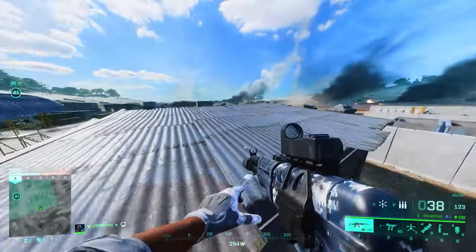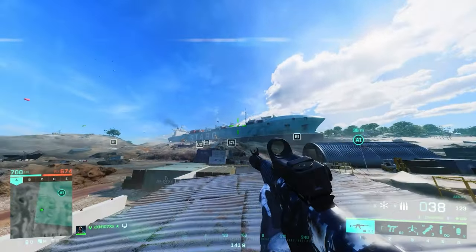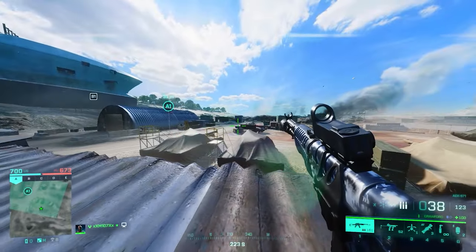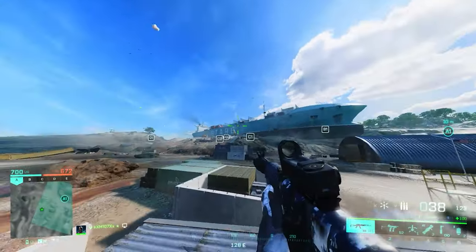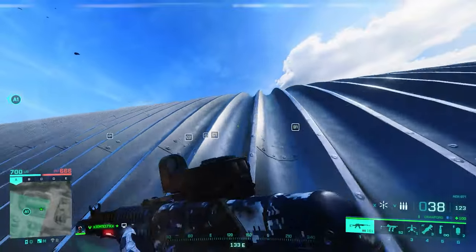Moving back here, you can do some parkour and get up here. I don't really recommend being here because in a real match there will be snipers up on top of the ship and they won't let you slip through easily. But if you're absolutely sure nothing is going on up on top of that ship, this is a perfect point to see what's going on at the site. You can also get on top of the silo.